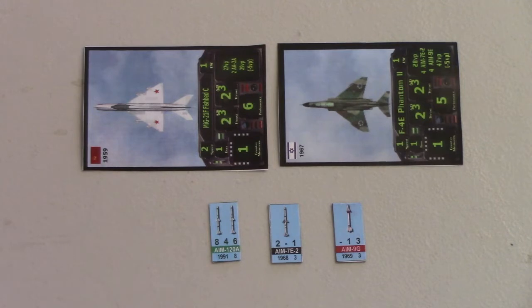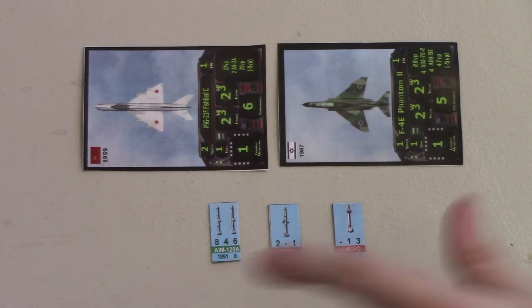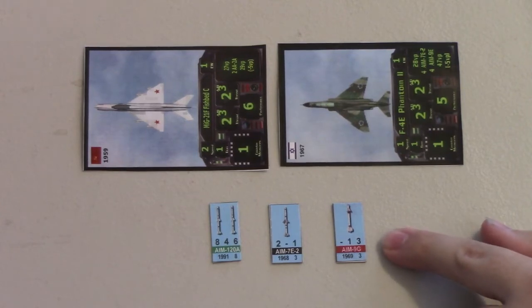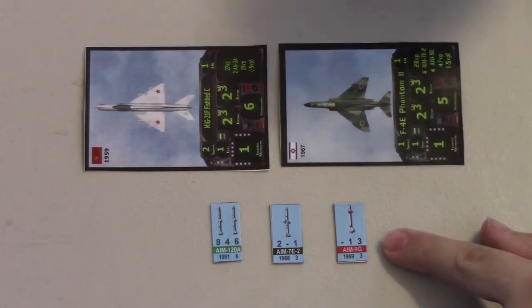We have three different kinds of missiles: heat-seeking missiles, radar homing missiles, and active homing missiles. Different missiles fire at different envelopes. This heat-seeking missile fires best when tailing the opponent. When tailing, it will be able to draw three cards for its missile mini hand.